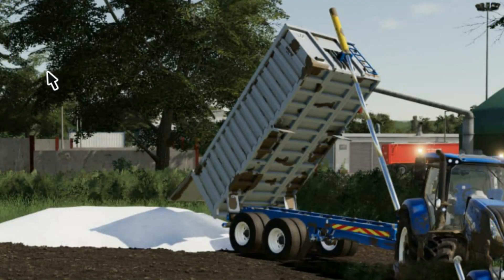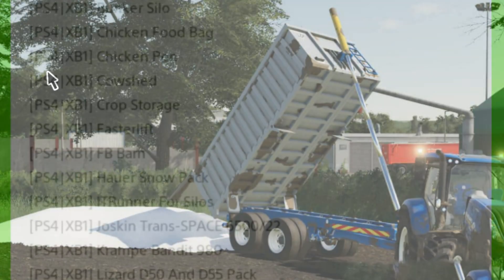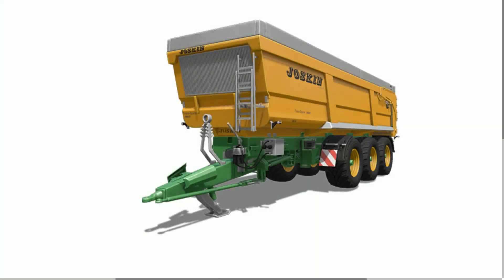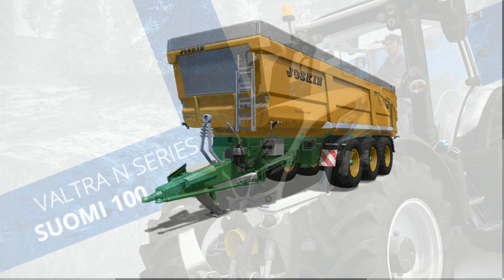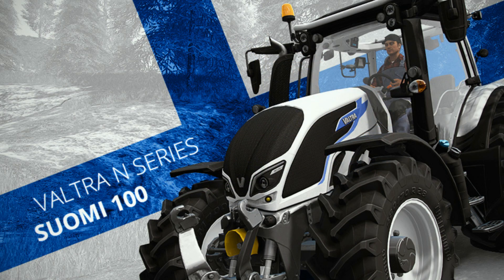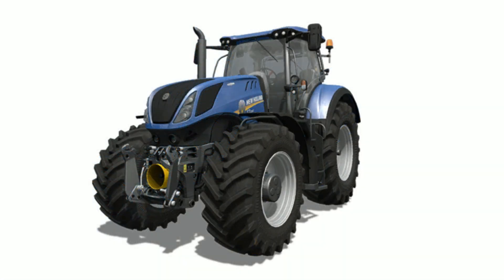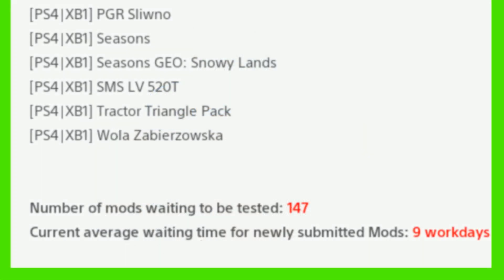For console, new info: we have the 16F Silage Trailer, Bedner TC 2100, Bunker Silo, Joskin Trans Space 6500, Multi Silo, Shop N Series, Sumi 100, and the New Holland T7. So 147 mods waiting to be tested — that's dropped a lot, but a lot of them are in this list. Nine work days, and that is your lot for Mods in Testing.